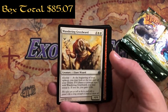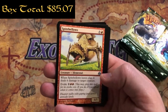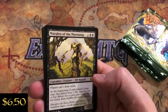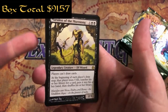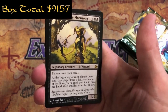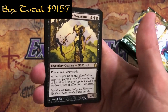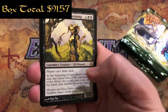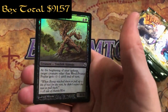Pack 16: Wandering Graybeard, Spitebellows - I think that was reprinted in Modern Masters 2015 - Daily Regimen, and a Maralen of the Morning Song - 1 and 2 black for a 2/3. Players can't draw cards. At the beginning of each player's draw step, that player loses 3 life, searches his or her library for a card, puts it into hand, then shuffles. That is crazy - I bet that sees some fun play. And our foil is a Weed Pruner Poplar.